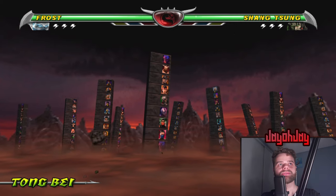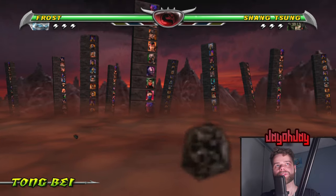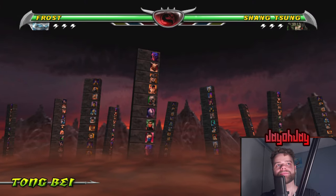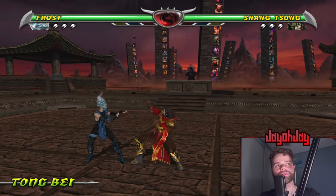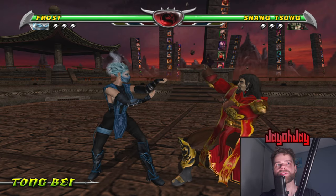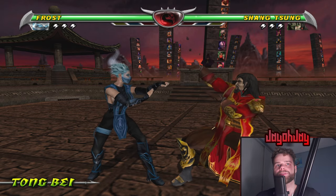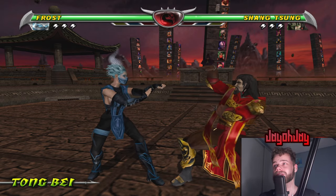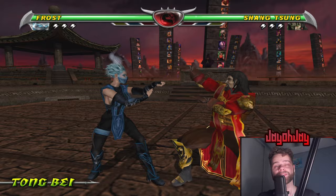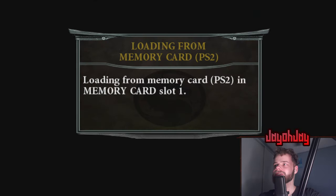Looking at this stage — because there are towers and stuff — I basically just remade the towers in Photoshop, so they look better now, a bit more colorful and more noticeable. I also fixed one issue: Jade was on the MK2 tower in the original, and obviously Jade doesn't have an MK2 icon and never appeared on the MK2 tower, so I switched her over to Katana, which makes more sense.